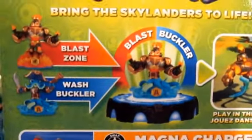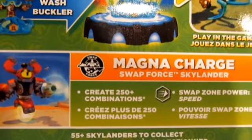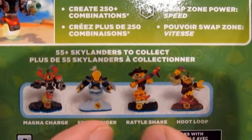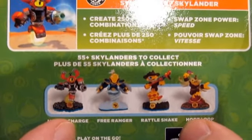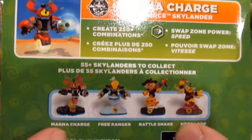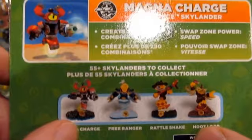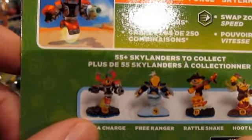We're pretty well done with the 3DS and dark starter pack stuff, so anytime you see the packaging it's going to be Blast Zone and Wash Buckler indicating the swap sequences. Magna Charge creates 250-plus combinations and his swap zone power is Speed. Other single pack characters featured are Free Ranger, Rattle Shake, and Hoot Loop. Free Ranger and Rattle Shake are in the 3DS starter pack, so Magna Charge and Hoot Loop are on the fringe. Magna Charge has Nitro Magna Charge — exclusive to Target — and Hoot Loop has Enchanted Hoot Loop exclusive to Walmart.